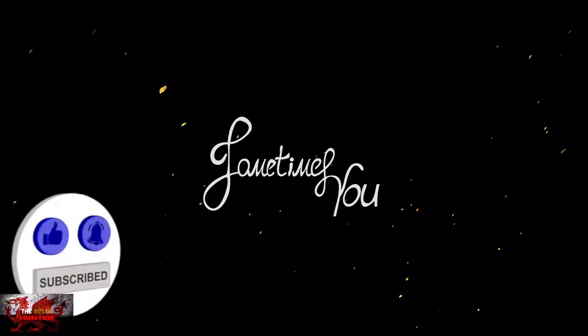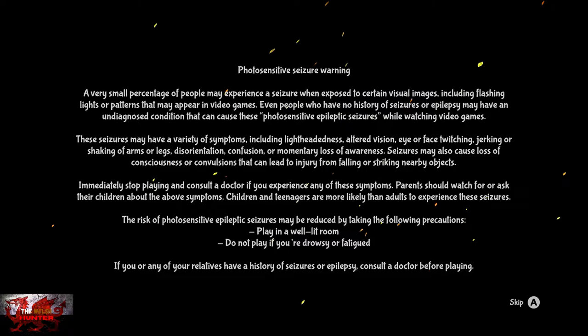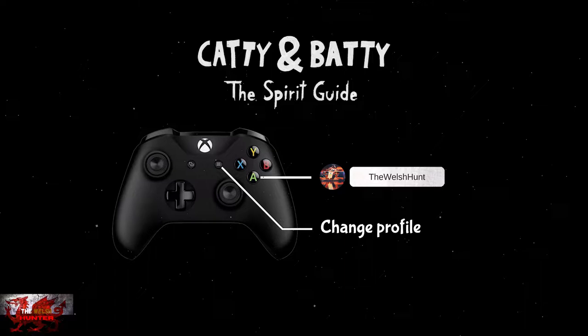Hello there guys and gals, the Welsh Hunter here with another easy cheesy achievements guide, and this time we're looking at Catty and Batty. This was developed by Philip Lenna, published by Sometimes You, released on the 13th of October 2021, and is available for just £4.19. This is also a double stack, so you can get 2K on this game for the Xbox One and the Series S and X.